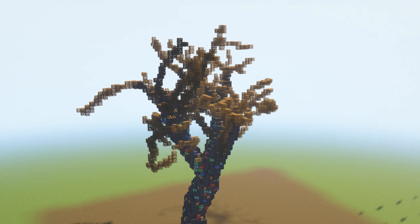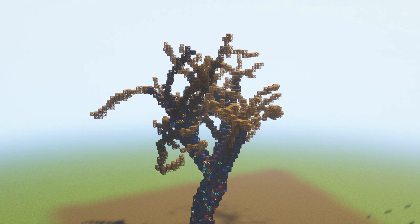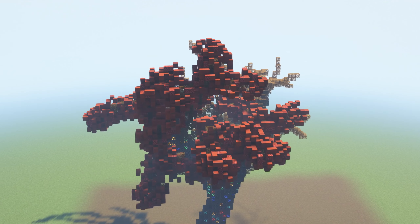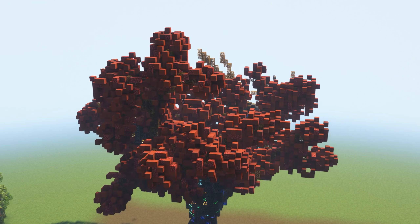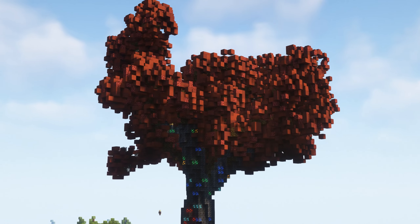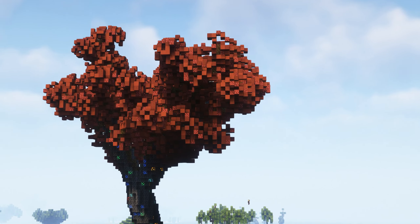For the leaves I further narrowed down my blocks to just stripped mangrove, netherrack, and red terracotta. Using world edit I created a sphere using these blocks and air to create the leaves at a macro scale — similar to how a normal leaf block looks with lots of air gaps. I placed spheres all over the tree, and somehow this tree actually came out looking decently good, even with this bizarre block palette.